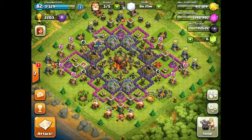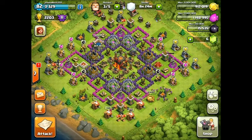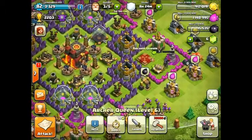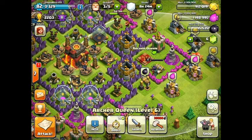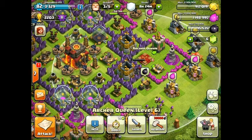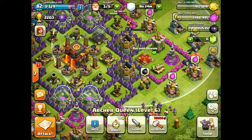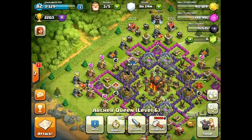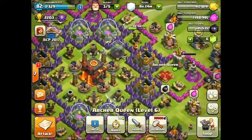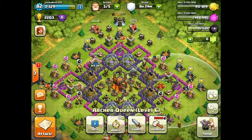One of the biggest highlights in the new update is that both heroes — the King and the Queen — have new abilities. The Queen, when she's attacking, you can press on her icon once again and she becomes invisible for about three seconds at my level. You unlock these abilities once the hero reaches level five, so basically when your Queen or King first gets to level five you can use these abilities. The Queen becomes invisible and summons archers matching your current archer level — I have level six, so she summons about five level six archers.